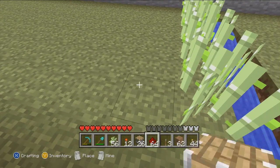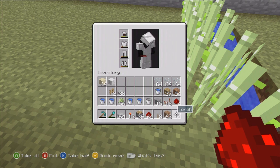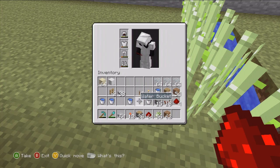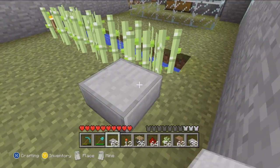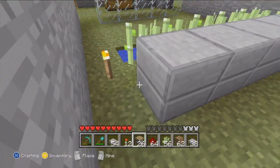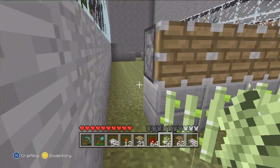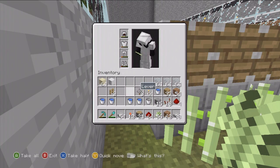I don't need torches or the lever right now. Put the sugar cane here and then this here. All right, now we're gonna build these stone slabs up and then put pistons on top. Oh okay, now I want the lever.